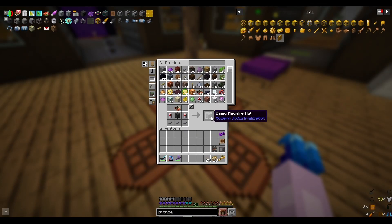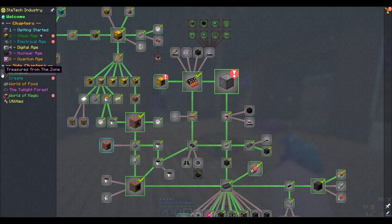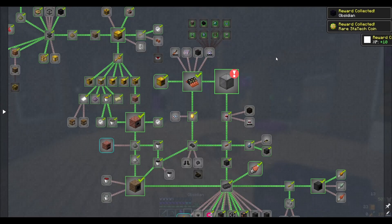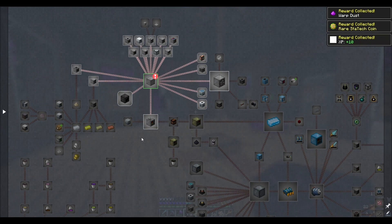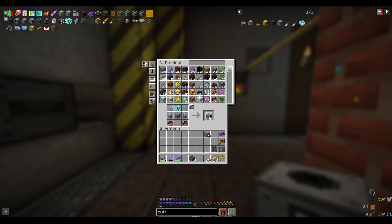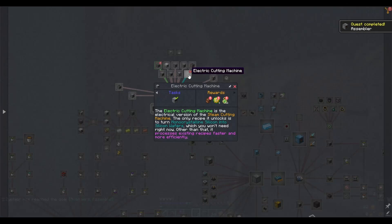The time has finally come to go ahead and build some basic machine hulls, because I have a laundry list of machines I want to get crafted. That is our final quest in the steam age chapter. We have finally unlocked the electric age. Our first couple machines will be 3 electric compressors, 1 cutting machine, and 2 assemblers. We'll come in here and claim the quests.